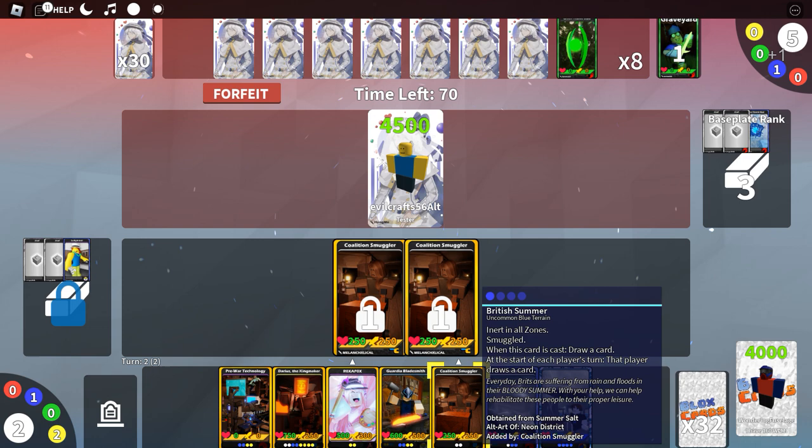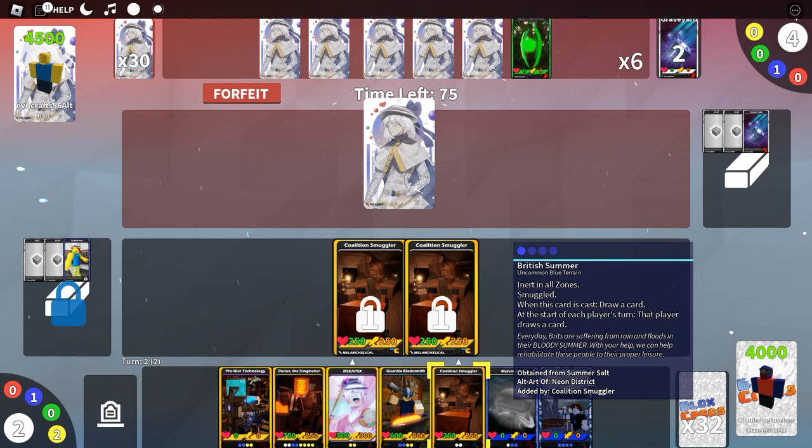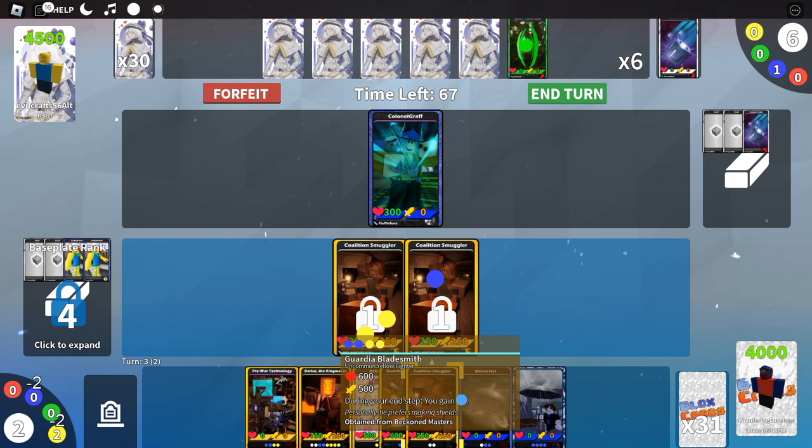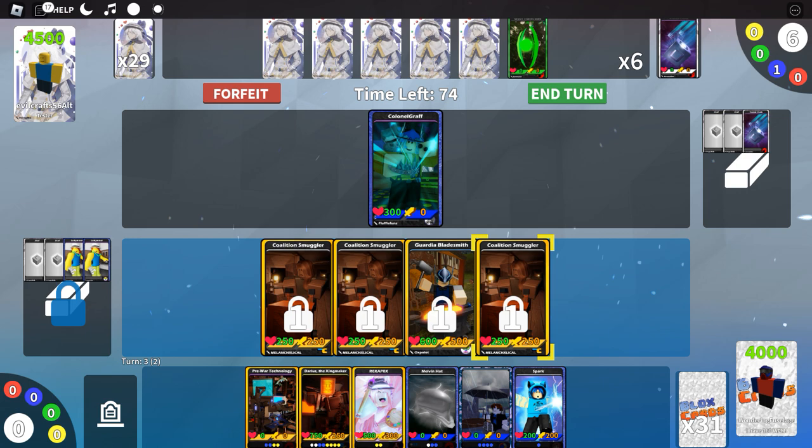There's a card here that is an alternate art of Neon District. I'll put Lucky Maxer in the base plate again since I have no blue right now. We have Spark but they're inert in all zones, so we'll play Spark next, and also Melvin Hat.